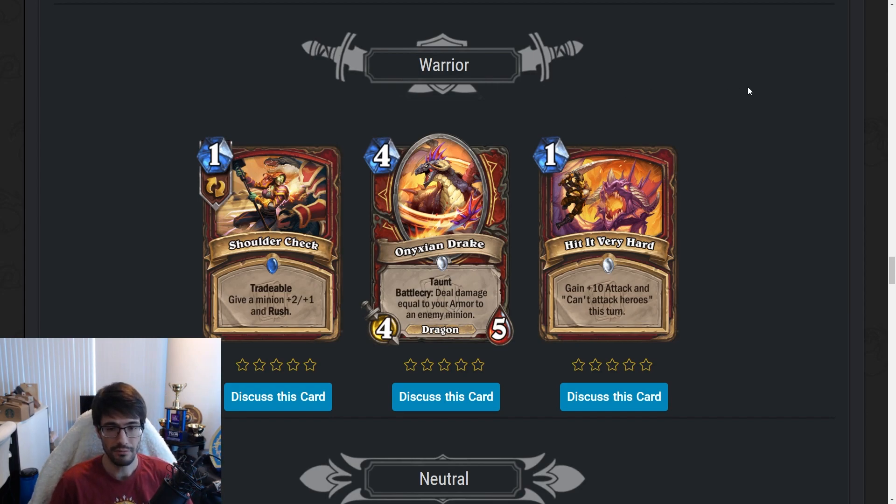Onyxian Drake — four mana 4/5 Dragon with Taunt. Battlecry: deal damage equal to your armor to an enemy minion — Shield Slam on a stick. The stat line is okay. Four mana is a bit much. The upside of Shield Slam is that you can just kill something very efficiently, but you lose flexibility when it's on a minion — your opponent could chip off your armor before you play this. You could run this alongside actual Shield Slams in the same deck, just as an extra thing with a taunt in the way. If we're slotting this into a different deck with a win condition, it could be okay. Right now we don't have slots for this in current Warrior decks, but post-rotation we should.